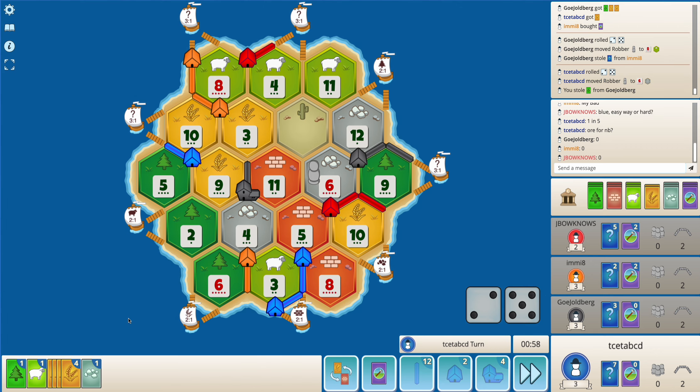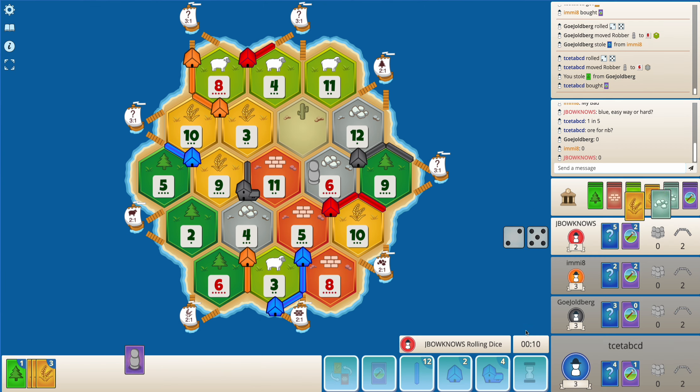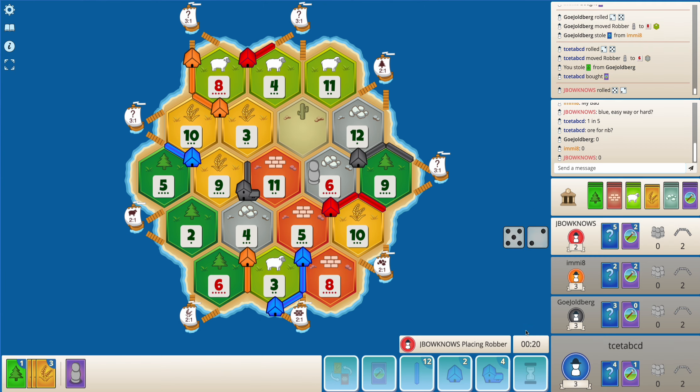I get a wood - do I buy a dev card with these resources? If I get a monopoly, a year of plenty, or road builder, I'm happy with all of those. Maybe I should, but my ore is a rare resource. And this was expected - getting a knight. Most likely blocks the 9 wheat considering that I already have the brick port.